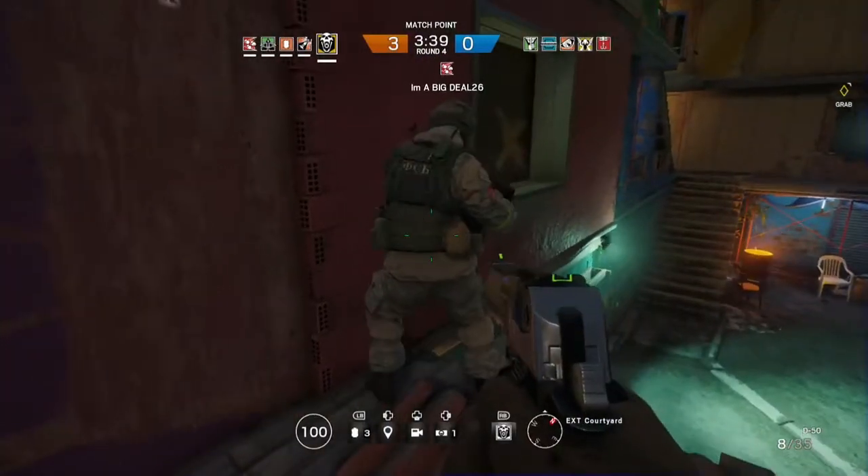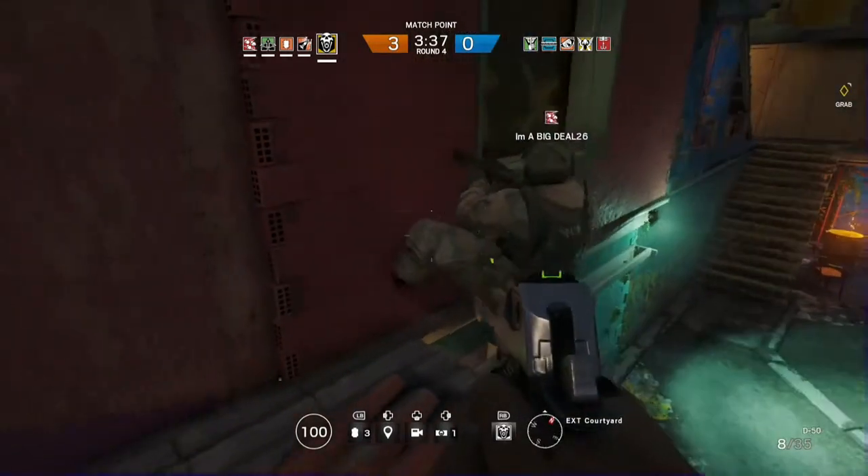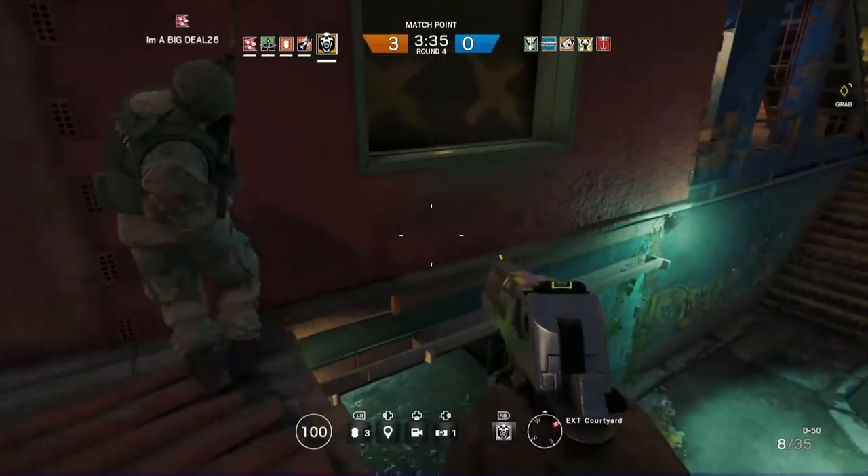Hey guys, it's Unix Sniper here today with a new video. This is a glitch video on Rainbow Six Siege — the new map Favela. Basically, what you're going to want to do here is you're going to want to repel.